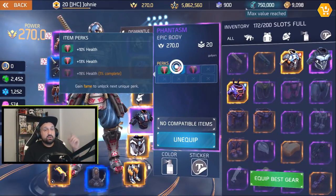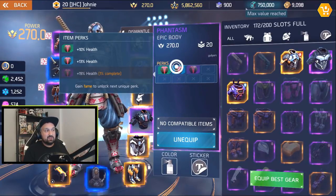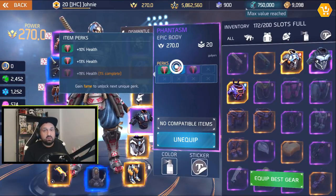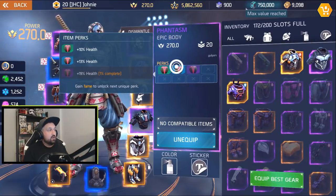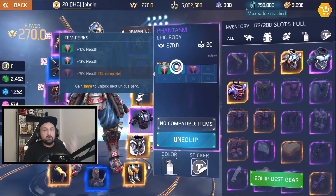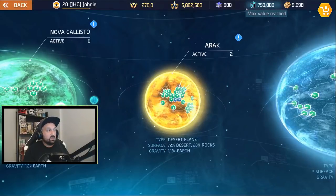The perks after the second one take fame. Last time I checked it was 15,000 fame per perk, so 90,000 fame total to fully unlock a legendary. I need about 15,000 fame to unlock the last perk right now, so I should claim four daily missions - that should be enough.